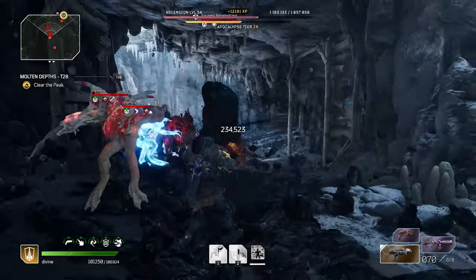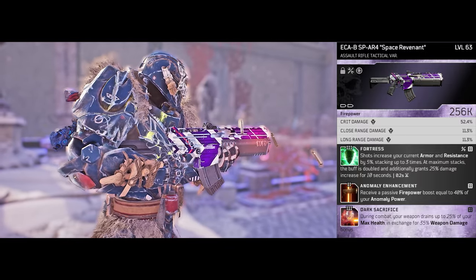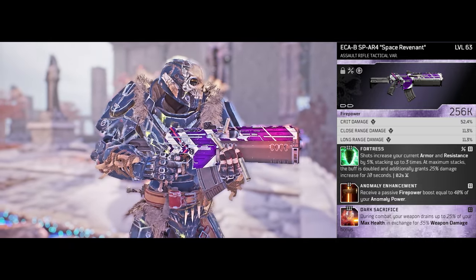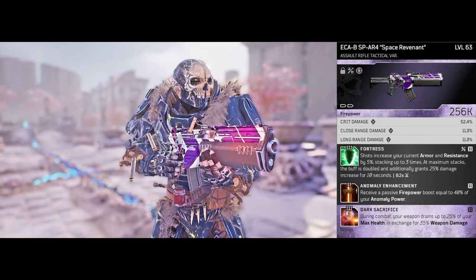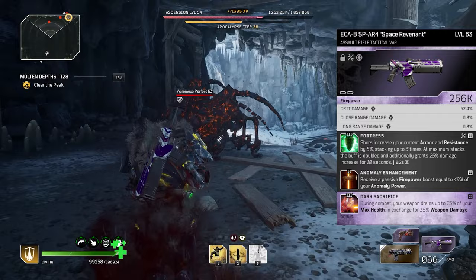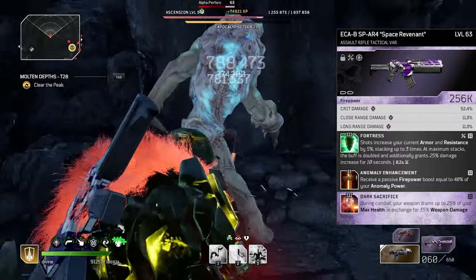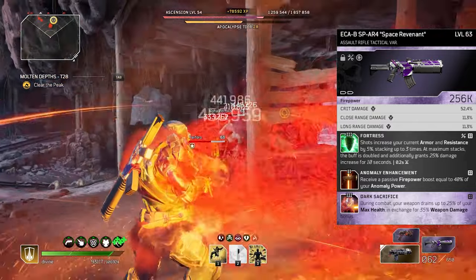Another backup weapon that would actually be really good is an assault rifle with the burst fire variation, because the burst fire variation does the most damage compared to full auto and semi auto. The reason I'm saying this is a good backup is because the SMG is only good for close to maybe medium range, whereas the assault rifle is going to be pretty handy for picking off enemies from a distance. Even though the SMG is still better in terms of damage at close range, I switch to the assault rifle every now and then when enemies are too far away.